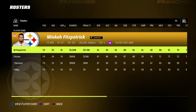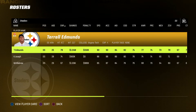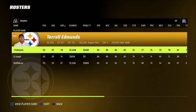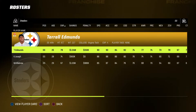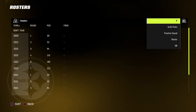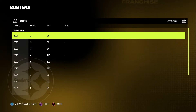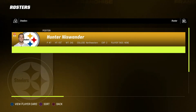Minkah Fitzpatrick — awesome, one of the best safeties in the league, definitely in the top five category. Terrell Edmonds also young — he's 25, going to be up for contract extension, we'll see what we want to do with him. Chris Boswell kicker. And then we got the GOAT, Pressley Harvin III at Georgia Tech at punter. Draft picks — we have all of our picks, which is always good.